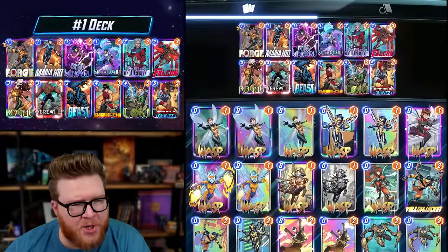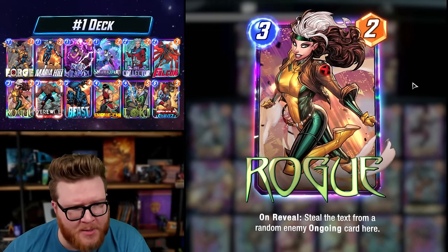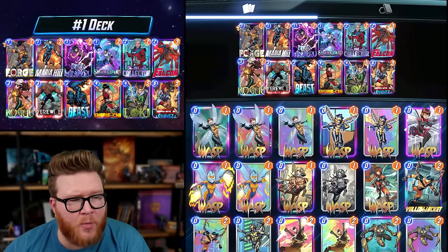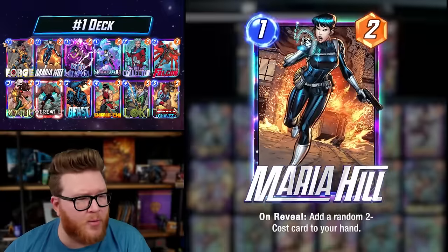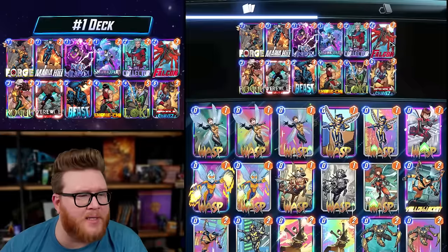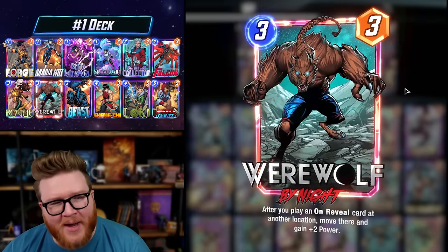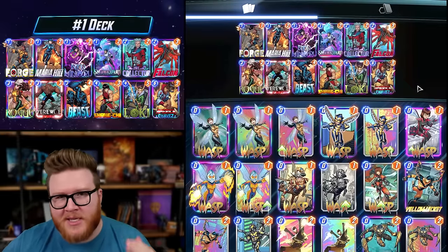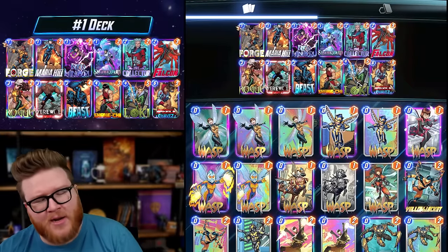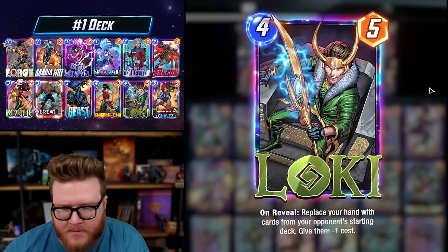You've also got tech cards in here like Shang-Chi and Rogue which can help you steal wins and cubes from time to time, which definitely helps soften some of those edges. But really the game plan is to get down Collector, get down Werewolf by Night, start playing your one-drops on reveals to either move your Werewolf around to scale up your Collector, pull them back to hand with Beast or Falcon — once again scaling up your Collector — also letting you replay them to scale up your Werewolf by Night. Then either a tech card or Loki can come in to seal the deal on those final couple turns.